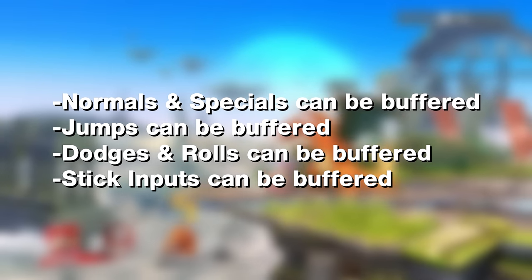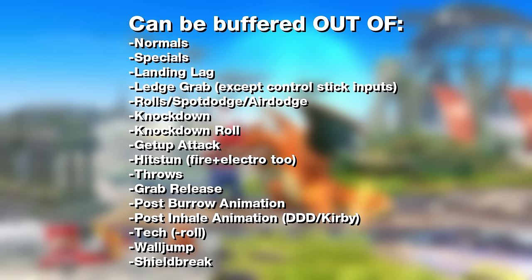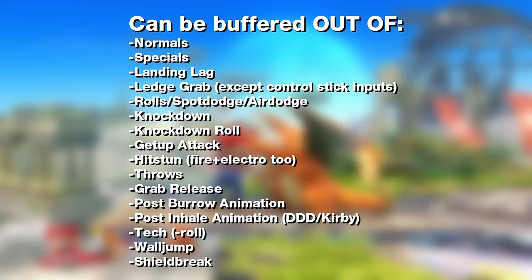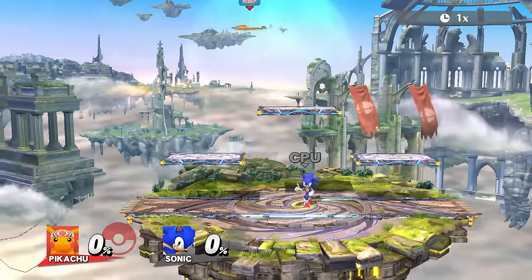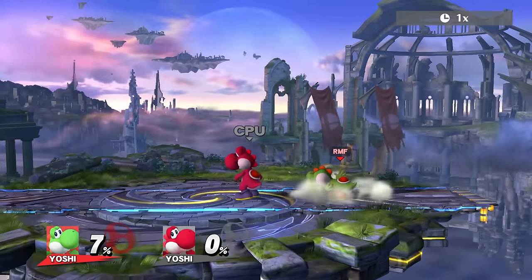Those are the general rules, but there's even more to know. Here are all the moves and situations you can buffer out of. As you can see, you can buffer out of pretty much every state, including your own moves and even hit stun. Buffering out of ledge cancels and Yoshi's egg lay though is slightly different, and I will explain that later on.